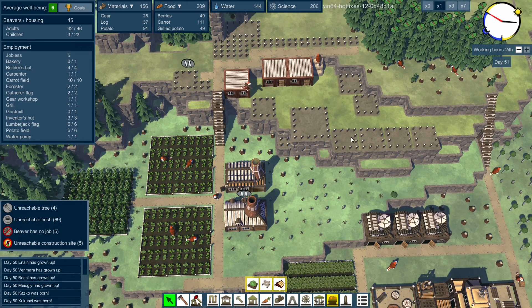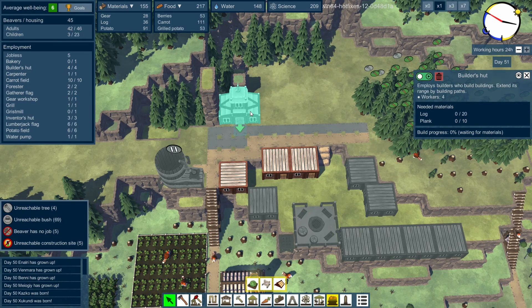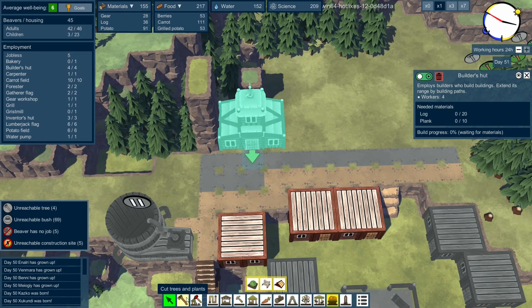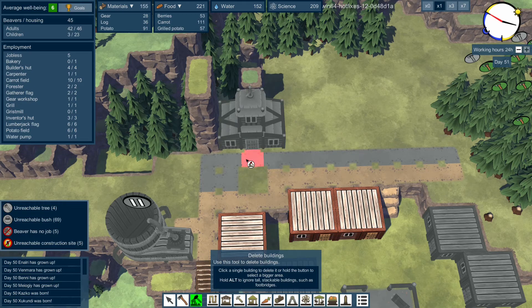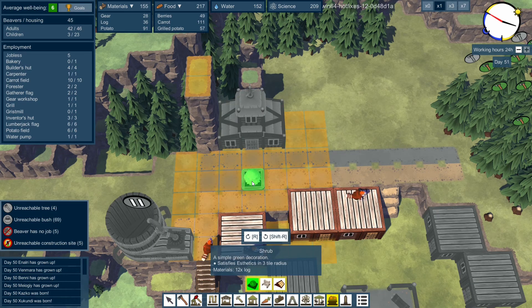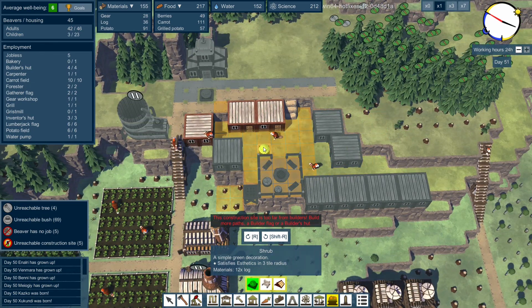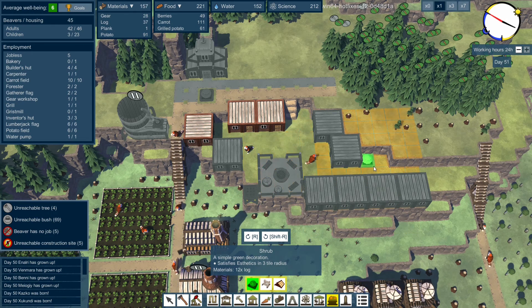I think we'll let this build first and let this go and do what it's doing. We have five beavers with no jobs and can't reach construction sites. So this needs to be faster. In fact, what we're going to do is remove that one there and put in a little decoration thing right smack bang into there. I can put them on top of paths as well - I would have noticed that. But we can put them there as well, which will keep some beavers happy.